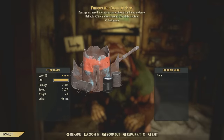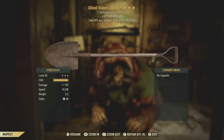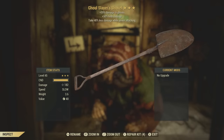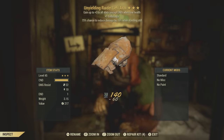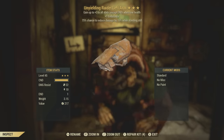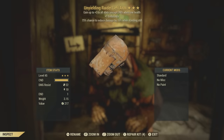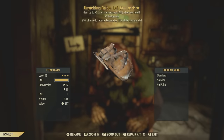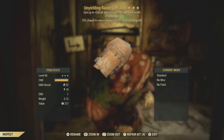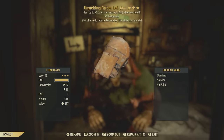Furious wardrum. Ghoul slayer's shovel — this isn't looking so hot. An unyielding raider left arm — wait a minute, this is actually pretty solid. It has the unyielding effect plus one endurance, and the 75% chance to reduce damage by 15% while standing still is definitely really good. It could be a little better on an urban scout armor or Brotherhood of Steel or combat armor, but it still has some pretty good rolls on it. And thankfully, it's not wood.